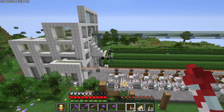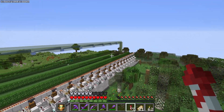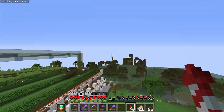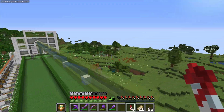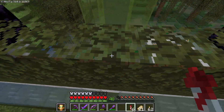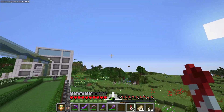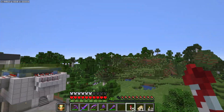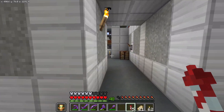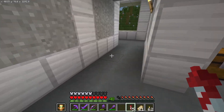Just in case you guys were wondering where I got all the flowers from for the shop and greenhouse - this is Lux's gigantic flower farm. It produces every flower it can. It even has a little section in the swamp biome so we can get blue orchids. It's a bonkers design, probably over-complicated in certain places, but it's his own design and he's proud of it.